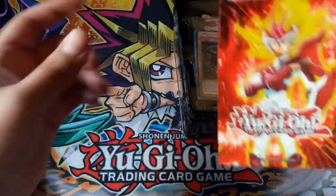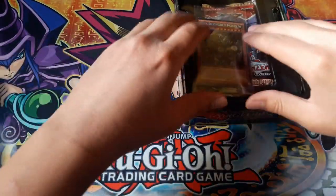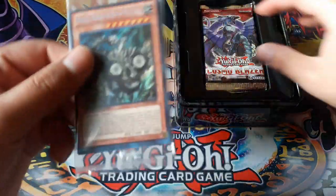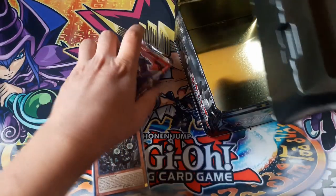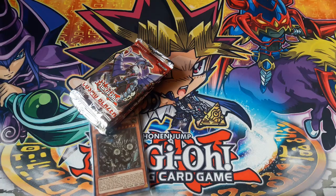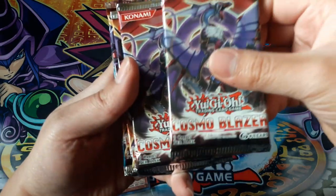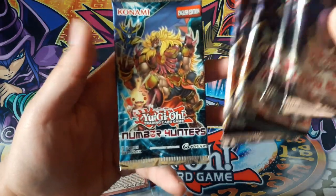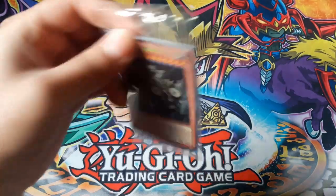A little advertisement. The promo pack and the packs. So you get two Cosmo Blazers, two Lord of the Tachyon Galaxy, and the Number Hunters. Open up that after — open the promo pack first.